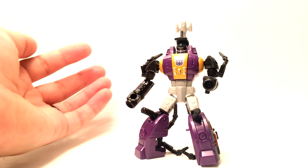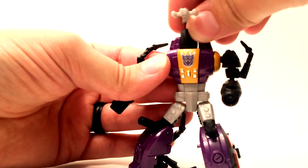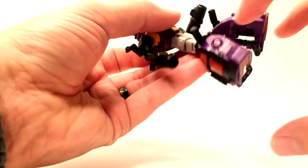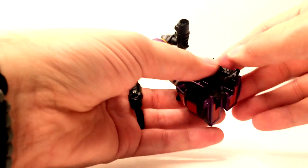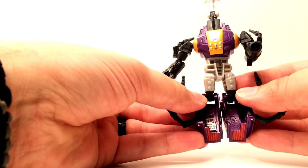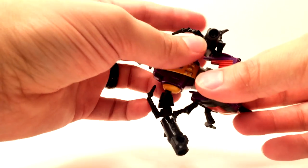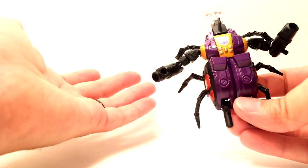Let's go ahead and get him transformed into bug mode. First off, we will go ahead and cover up that beautifully painted face, and then flip that up as well. This, obviously, is going to form the front end of the bug. We'll go ahead and rotate his waist 180 degrees, and then get the bug legs out of the way by flipping those out. Clip the two legs together — there's a tab and a slot right there. And then go ahead and rotate the legs all the way up and down, and move the arms as needed. There's the bottom half of the bug.